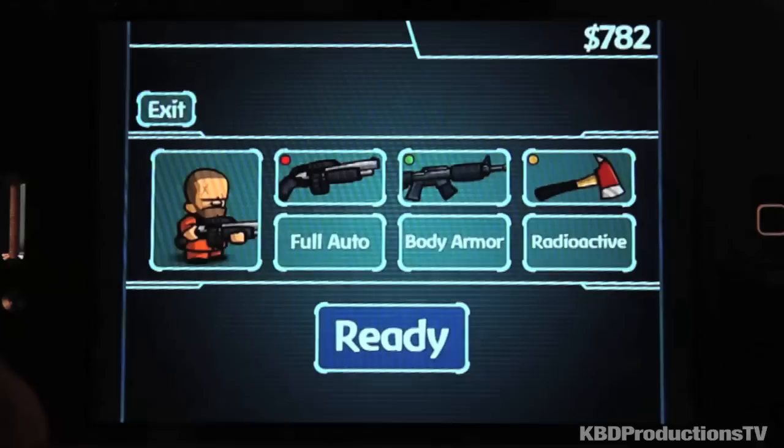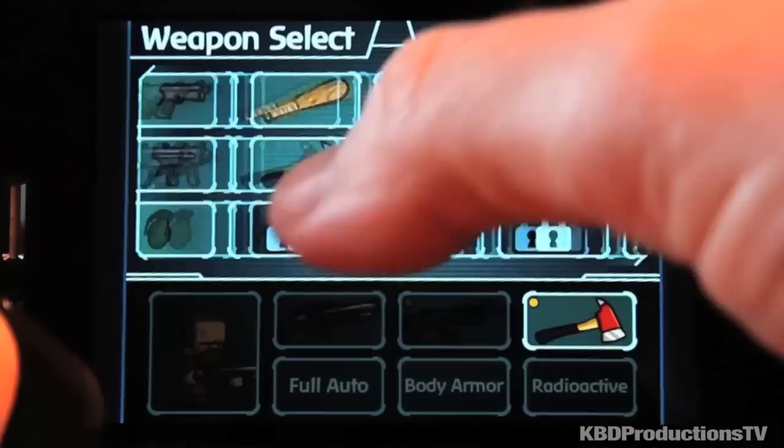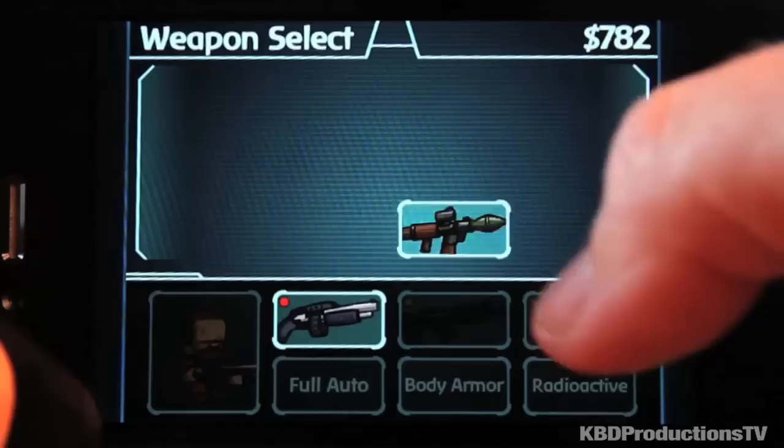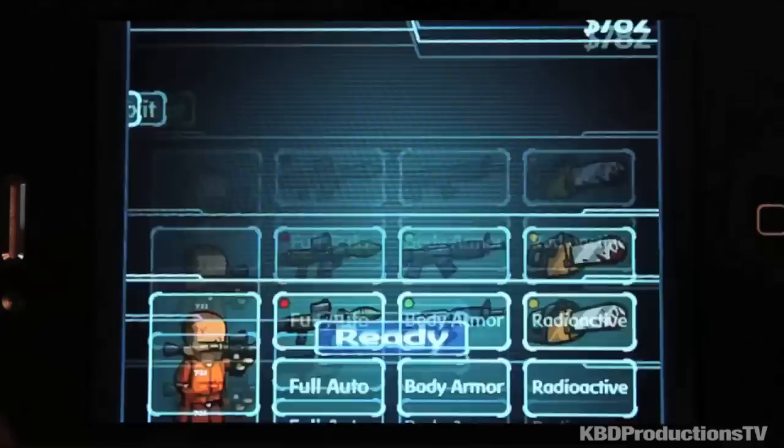Okay, so we'll go back one, grab the chainsaw, click yes, and I'll exchange my shotgun for the RPG so I can show you. It also has a minigun, which is awesome. And deploy — alright, now I've got a rocket launcher.